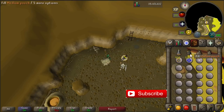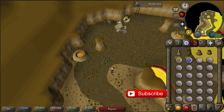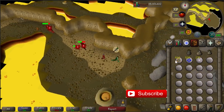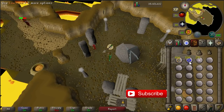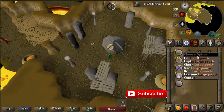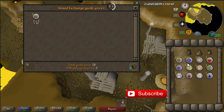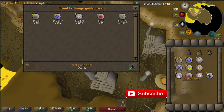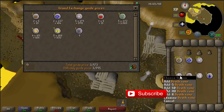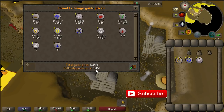So just again take out your pure essence, fill out your pouches and let's do another trip. It's always useful to do runecrafting with stamina potions of course. We're going to check the value of one inventory. So we got 508 law runes and 275 astral runes. Let's price check it. Normally we could get like 3 more pure essence but our medium pouch has been broken. So the value of it is 5.2k.